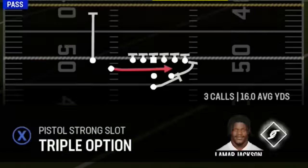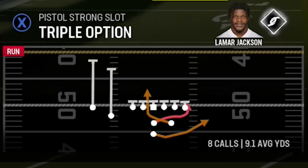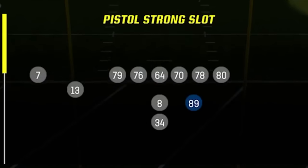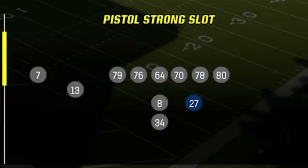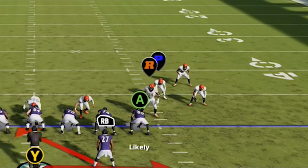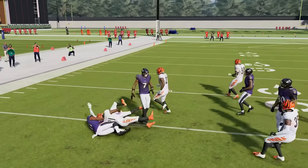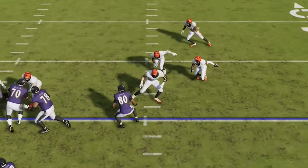The next run play is also in this formation — a very good triple option. Triple options can be difficult to run, but I'm going to show you how to run this properly. You'll want to make the right substitutions: put your fastest running back at the tailback spot and a good powerful pounding running back at the fullback spot, as both are options to receive the ball. There are two reads you have to make on triple option plays: the first is the read defender, and the second is the pitch defender, both represented with an R and a P above their heads.